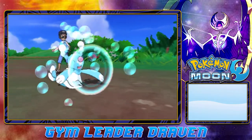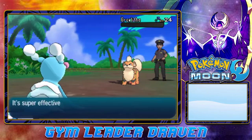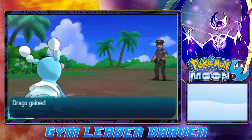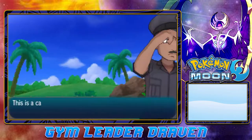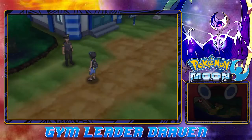If you guys haven't noticed, I actually gave Z-crystals to some Pokemon here — we'll see what ends up happening, might be something pretty cool. Haruki has been defeated! That was a good battle. Pokemon gained some levels, that's always good.